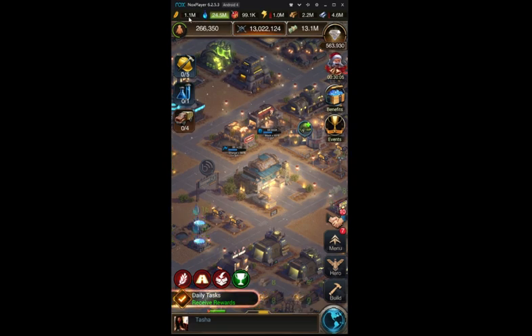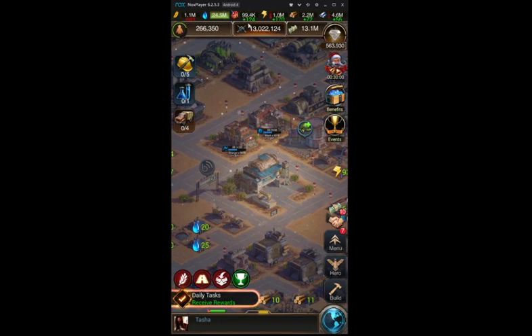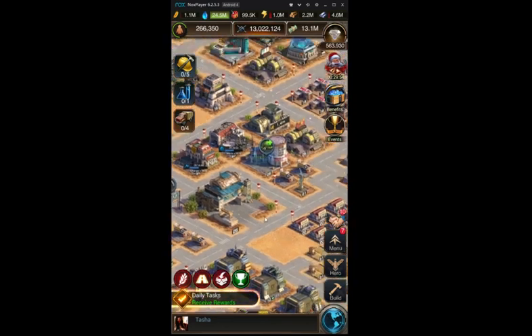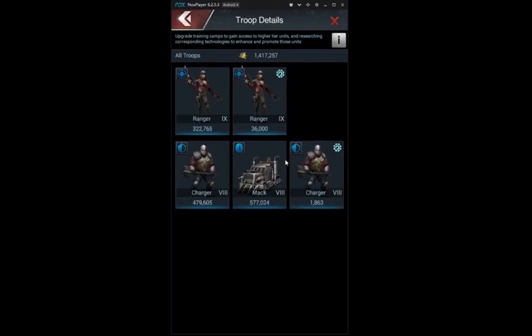You might be wondering: if you score 1.2 billion points every week, what do you do with the excess troops? First off, I don't recommend scoring this much every week — it would cost you a lot of resources. Second, you might wonder what to do with all those excess troops just sitting in your city with no purpose. Well, it's simple — kill them. I'll explain further later in the video.